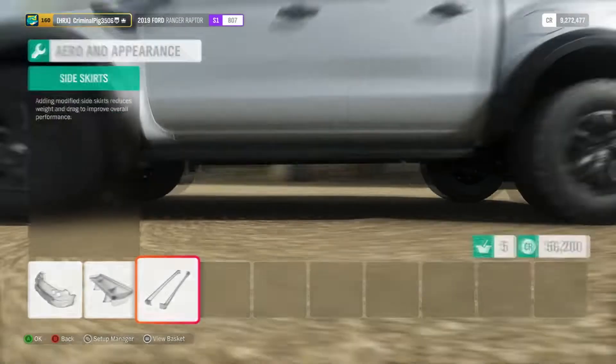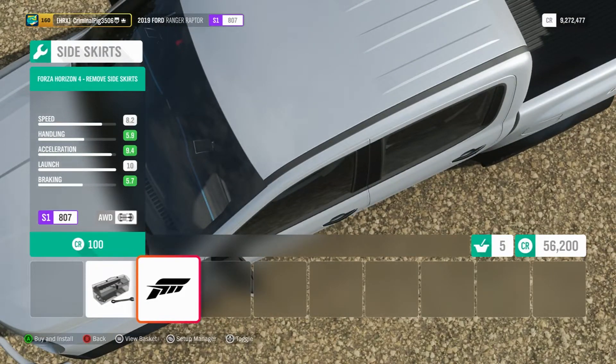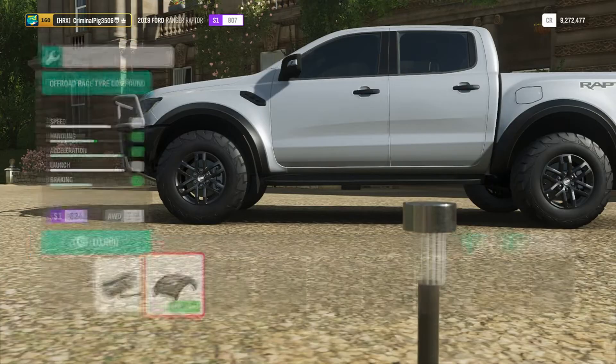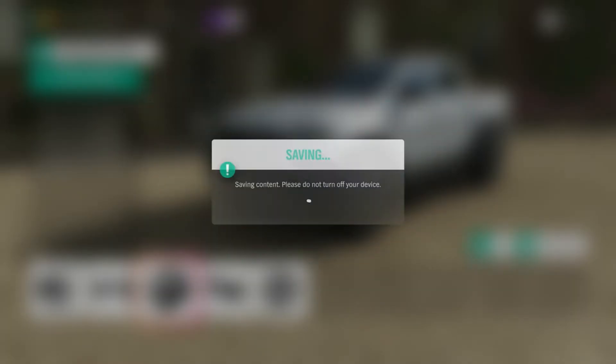I prefer it like that to be honest. Side skirts — what's gonna go on here? It's not mental lights on top, it just removes the step. No, I might need that step to get in it. It's got to be off-road tire compound — I'm sorry, it's just got to be. But that is it — I am done. D-class to S1-class with a massive bull bar on it.